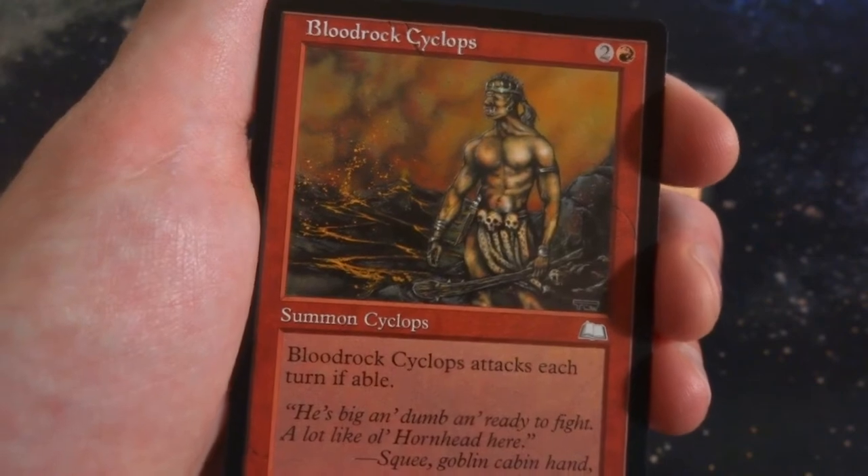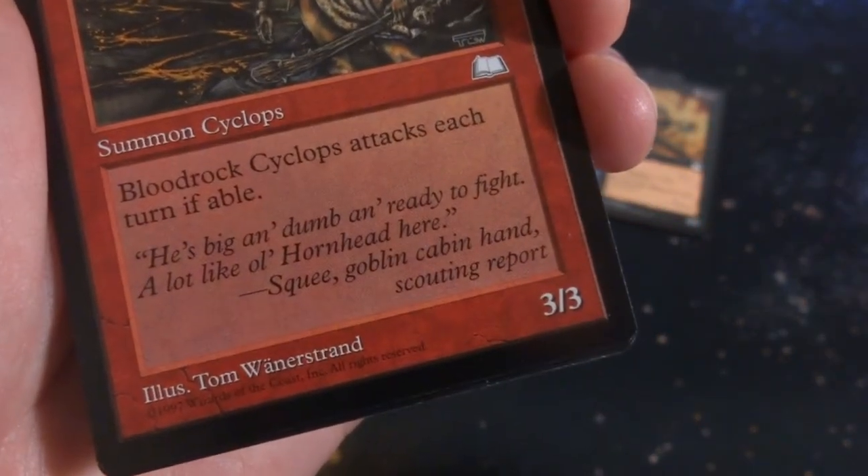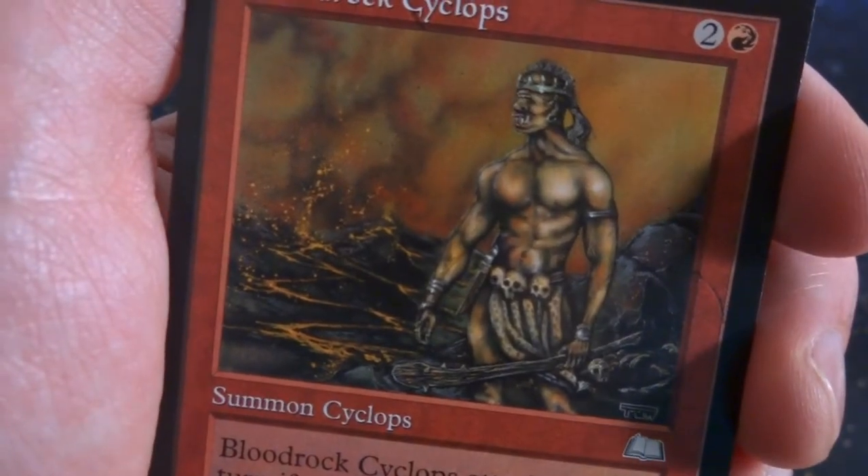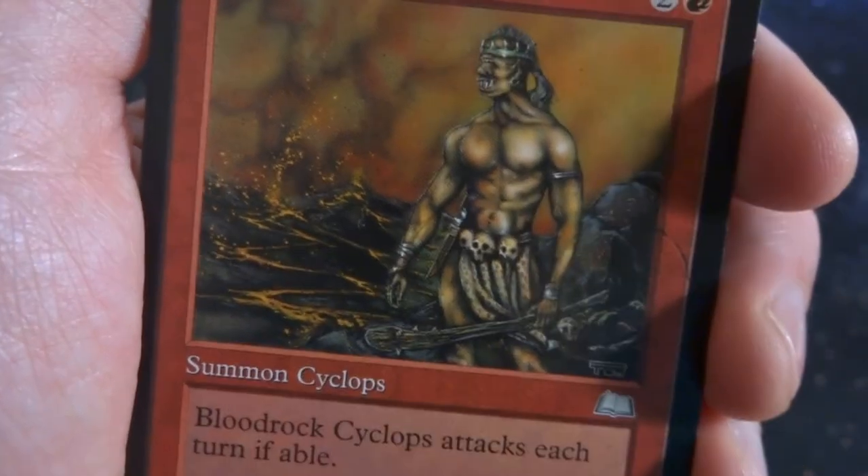Got Blood Rock Cyclops. 2 and a red. Art by Tom Wanerstorn. 3-3. Attacks each turn if able. He's just hanging out in the barren wastelands of a volcano.